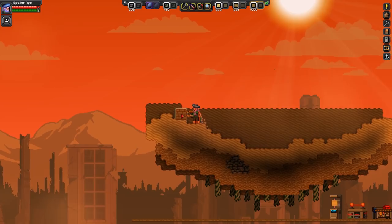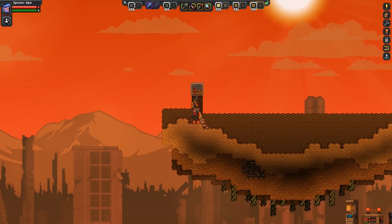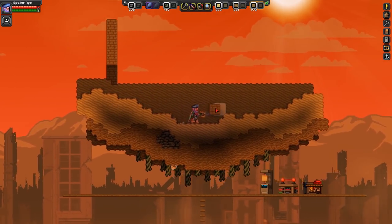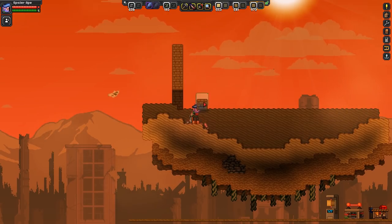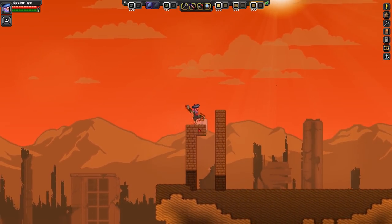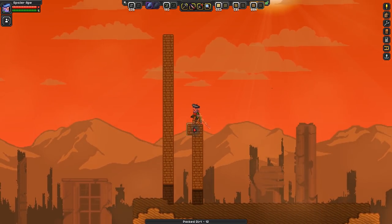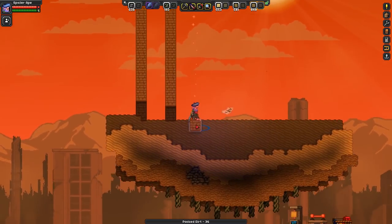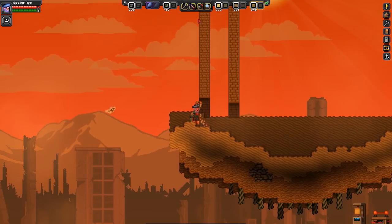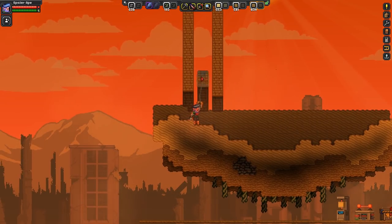I'm thinking about changing the legs into packed dirt, because they're a bit more... they fit in with the colours that we've chosen, which are a bit kind of like brownish-yellow. But I think it'll do. So I don't know - maybe that'll be the thing. But I don't know how tall these are going to need to be. I kind of want the land to go up there and eventually it'll meet the top of the bridge, or the viaduct, whatever you want to call it.